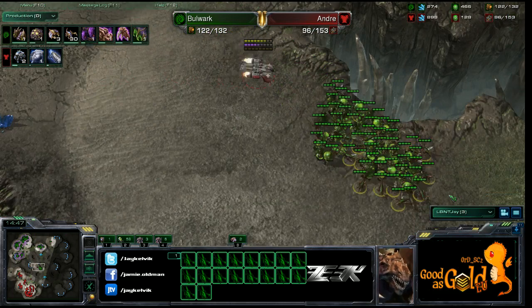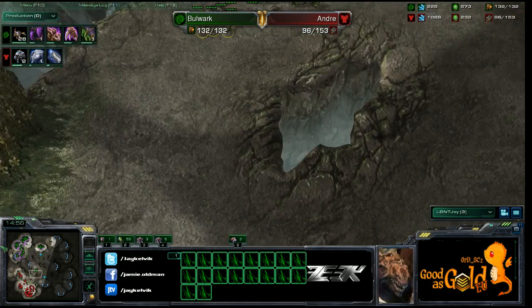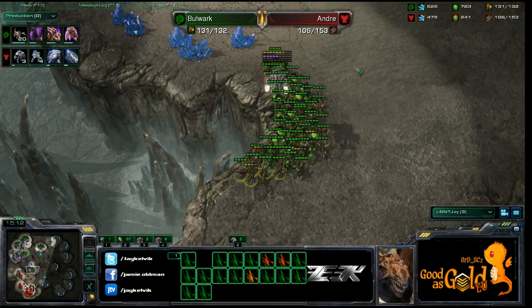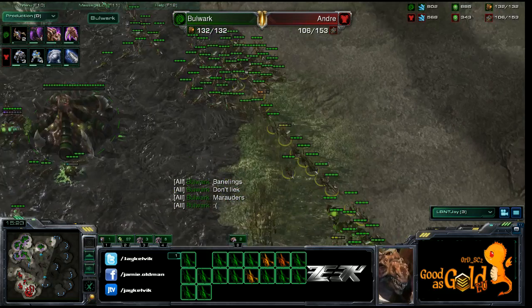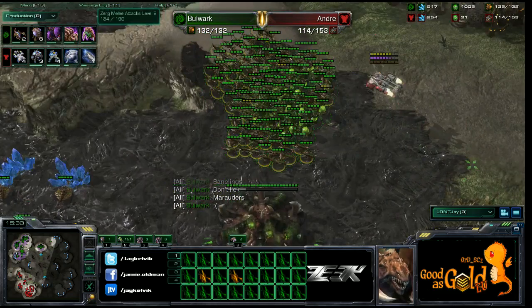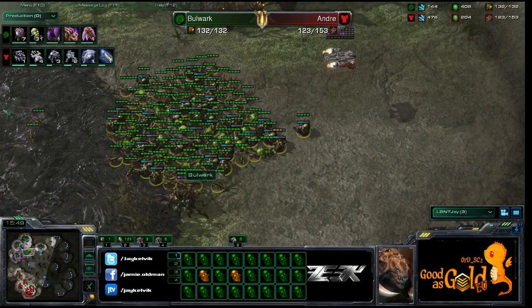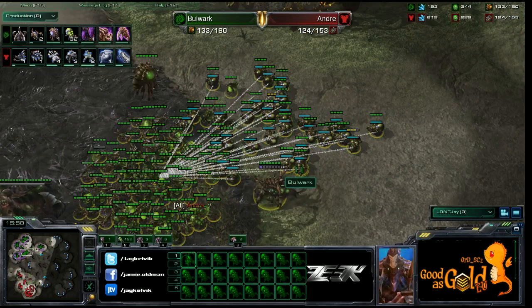Andre has medivacs all over the place for great scouting but he'll need a lot of units. We'll see drops, but it may not be enough. All those banelings walking into the base — the planetary fortress is going to die. Now zerglings are morphing into banelings. He had 38 on the field already producing another 32.